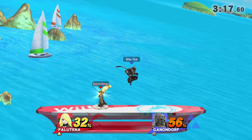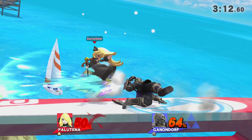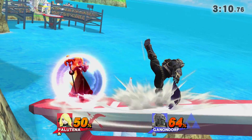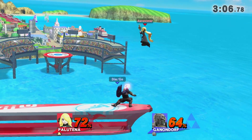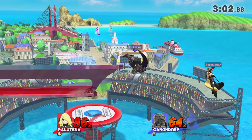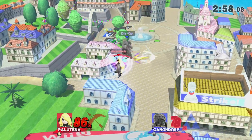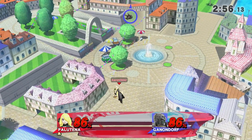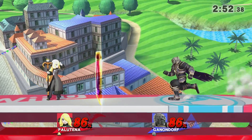I know that up air does kill very early. Everyone's seen that set with Zero versus the Palutena, where he loses because of the up air. I know that's how it can kill. I think probably one more of those might do it — I just have to get him that high.